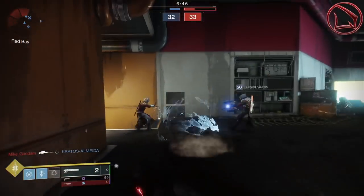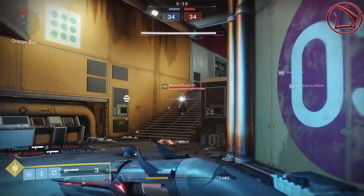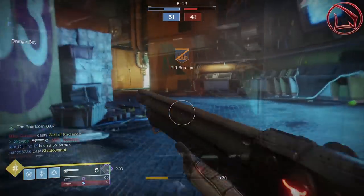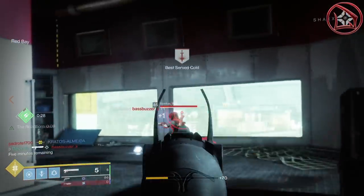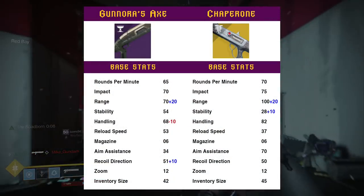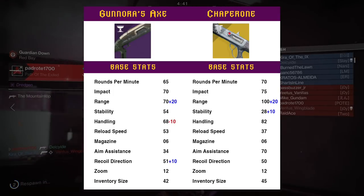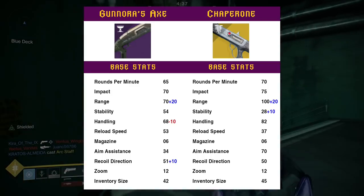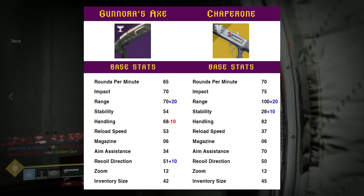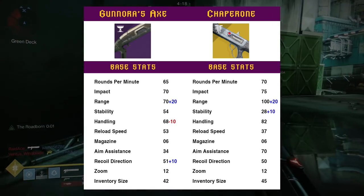The very next question is how does the Gnorra's Axe compare to the Chaperone in terms of the weapon's range, and more importantly, the bullet magnetism. Remember that a weapon's overall effective range determines how much a bullet can still miss and then curve to still land against that Guardian — and this is what's inferred as bullet magnetism. Looking at the weapon's base stats, we have the Gnorra's Axe's base stats on the left and the Chaperone's on the right. The Chaperone has a base range factor of 100 out of 100, plus an additional 20 base range from Accurized Rounds and Hammerforged Rifling. The stability on the Gnorra's is much, much greater than that of the Chaperone, but the handling on the Chaperone is much greater. The aim assistance on the Chaperone is much greater than that of the Gnorra's at 70 vs. 34.